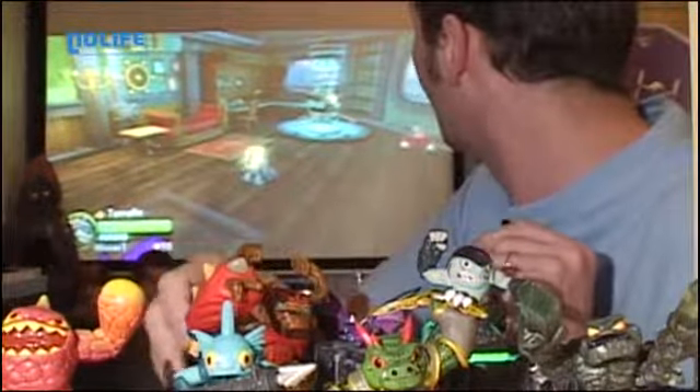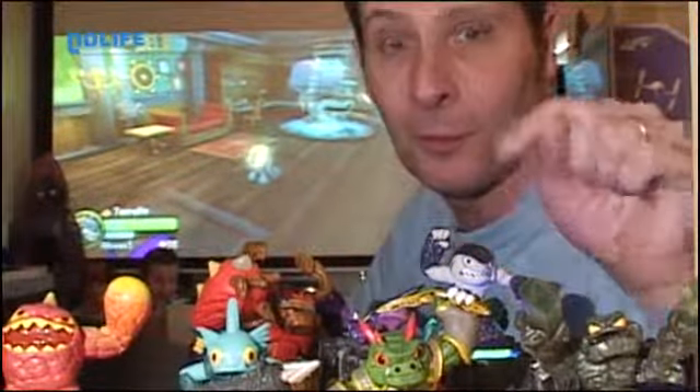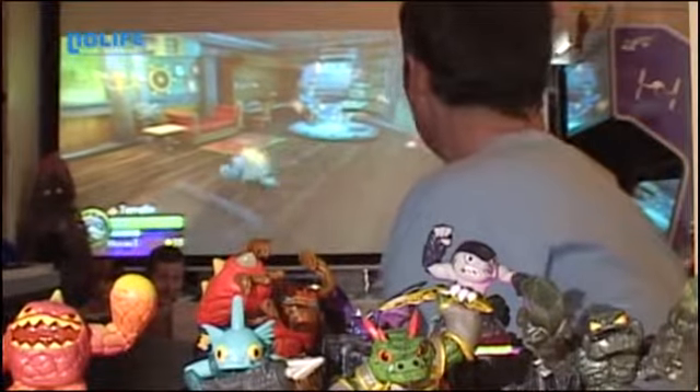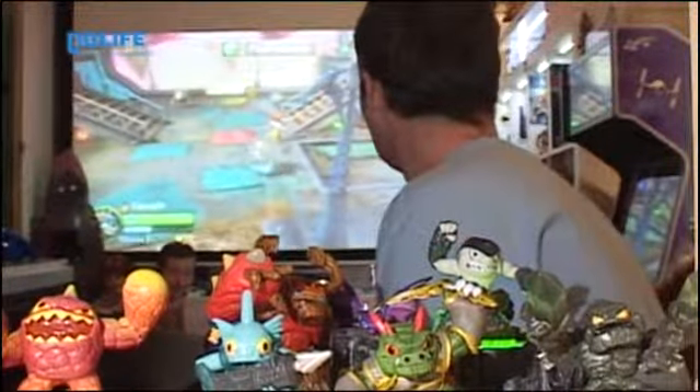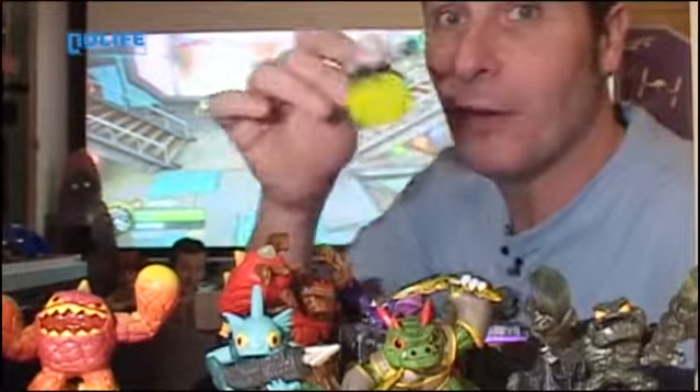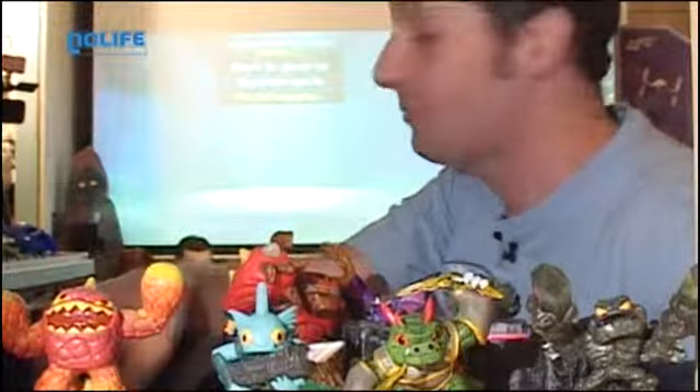On va commencer avec... lui, je l'adore. Regardez bien, donc je suis dans le jeu, j'ai déjà une figurine qui est sur mon portail. Un petit requin que j'avais avant, Terafin, que j'aimais bien, qui était dans le premier épisode. Et bah, je vais l'enlever, hop, et magie de l'impossible : je prends ce personnage et il apparaît à l'écran — le voici, le voilà.